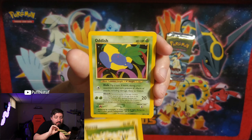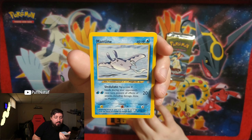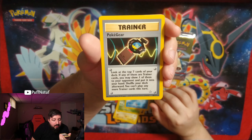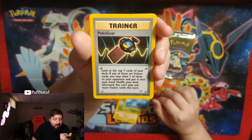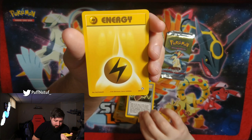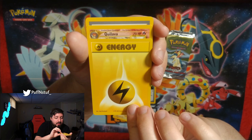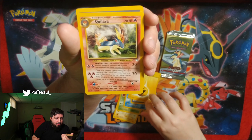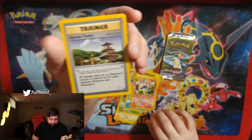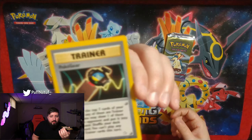Mareep. Ninetales. Pokégear — no, this is our rare. How come the card trick is all messed up with the packs that were in this Southern Island collection? I believe Neo Genesis is supposed to be one from the back.